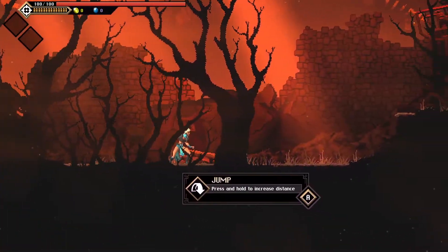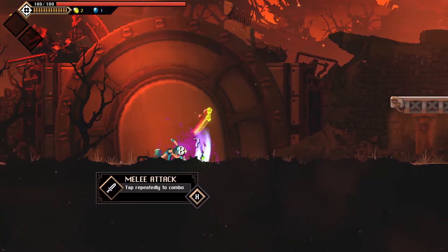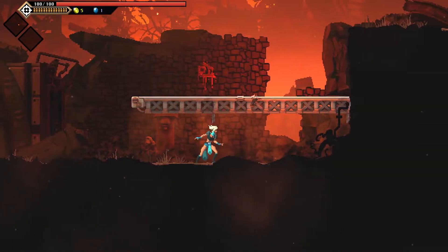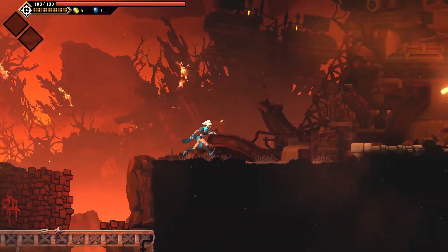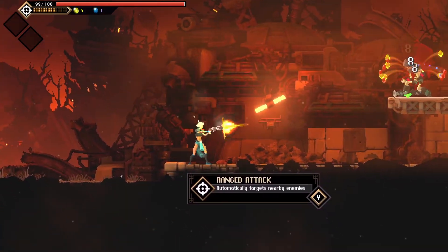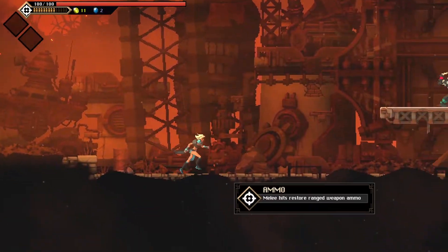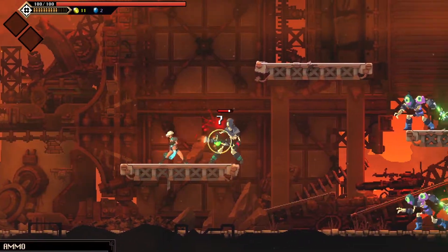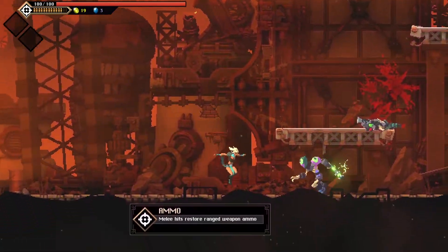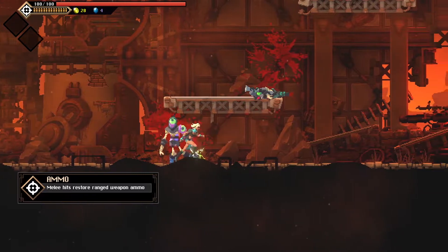There is a backstory to this which you will uncover as you play the game a little bit more. There are melee attacks — slicey slashy. You get orbs from those things, which is obviously different to Dead Cells. You can also press Y to shoot, do damage to people, and when I slice and kill people I get my hammer back and some of my health.